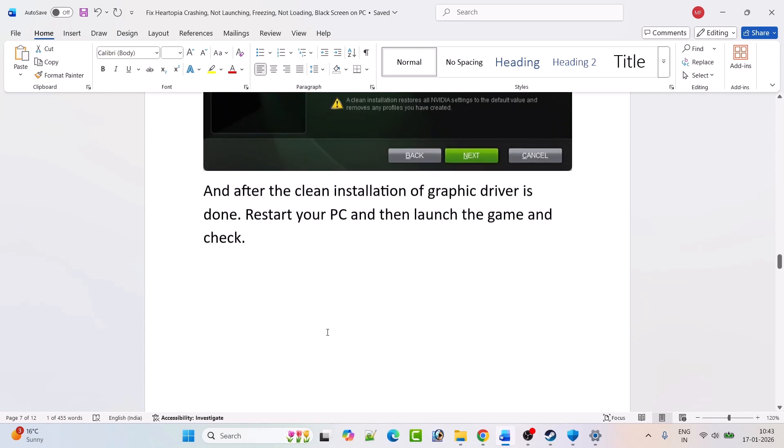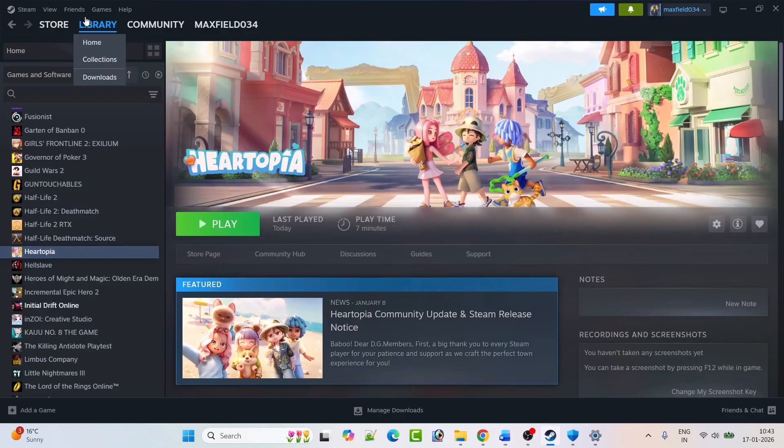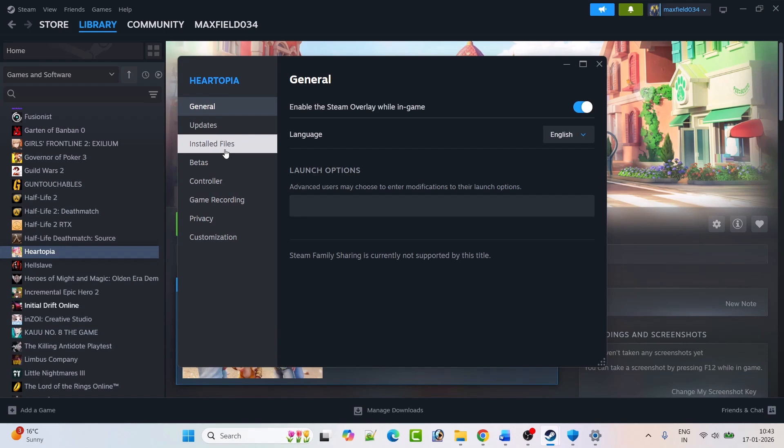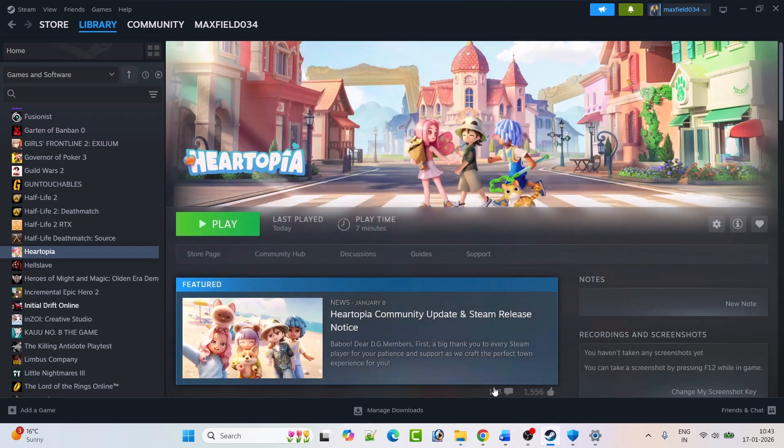Fix 7: Verify the game files. Open Steam, go to Library, right-click on Hartopia, select Properties, go to Installed Files, and click Verify Integrity of Game Files. After verification is done, launch the game and check.